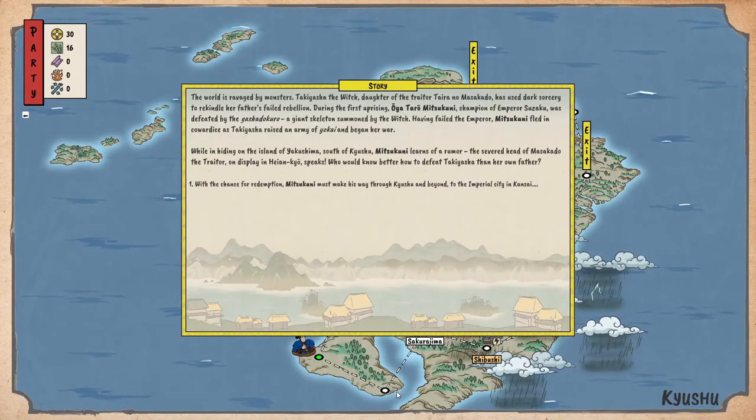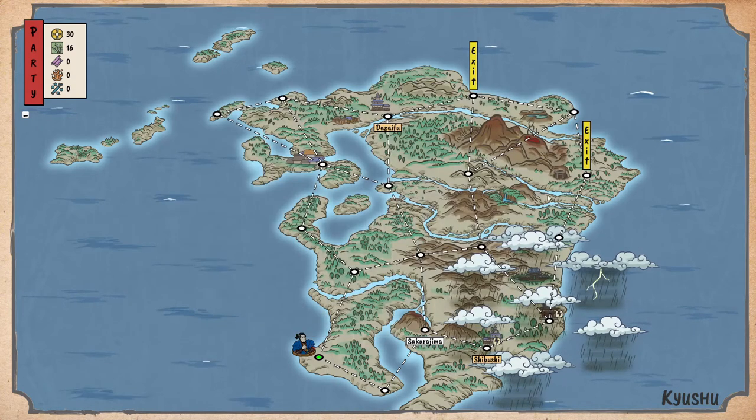The realm is ravaged by monsters. Taki Yasha the witch, daughter of the traitor Taira no Masakado, has used dark sorcery to rekindle her father's failed rebellion. Oh yeah, Taro Mitsukuni, champion of Emperor Suzaku, was defeated by the Gashadokuro — a giant skeleton summoned by the witch. Having failed the Emperor, Mitsukuni fell in cowardice. While hiding on the island of Yakushima, south of Kyushu, Mitsukuni learns of a rumor: the severed head of Masakado the traitor is on display in Heiankyō. Who better to defeat Taki Yasha than her own father? With a chance at redemption, Mitsukuni must make his way through Kyushu and beyond to the imperial city of Kansai.